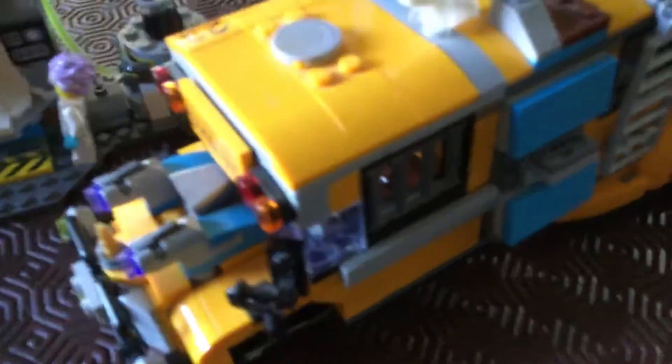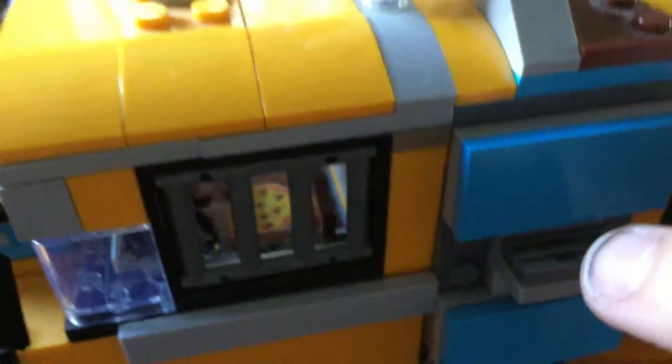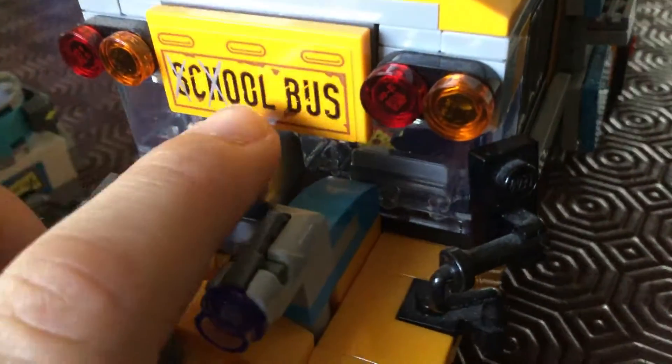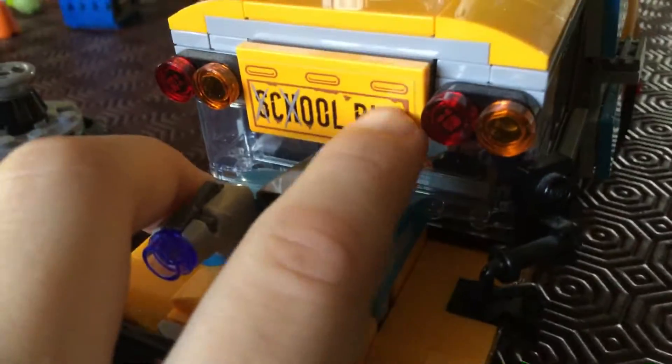First up is obviously the Paranormal School Bus 3000. For me this is broken, but I'm just pretending it exploded or something, and that's why it's paranormal — because all these paranormal bits had to be added to fix it. Like this movable lamp — instead of it being stuck there, it's movable. And here there's that cool bus design, which is very cool.